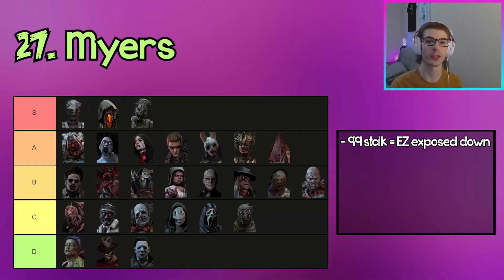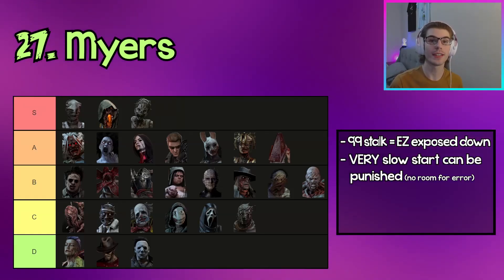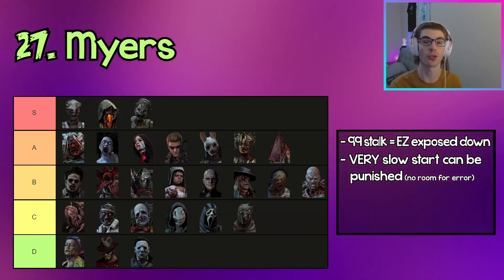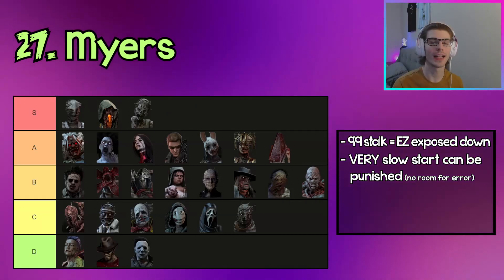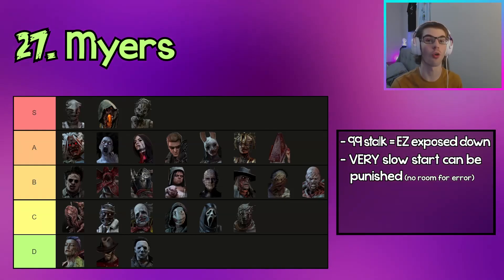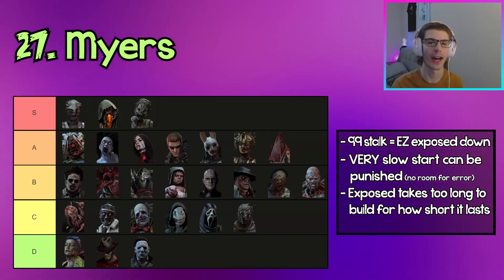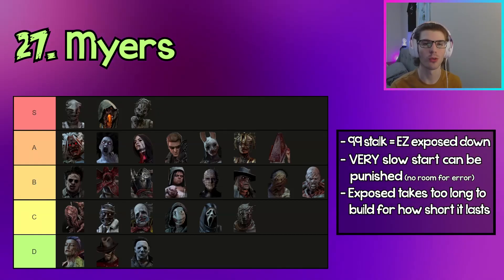The next killer in D tier is Myers. Like Ghostface, if you 99 your stalk meter and catch a survivor by surprise up close, you can get a guaranteed one-shot down with your Exposed. His Exposed has snowball potential late game, but he's super slow in early game trying to get from tier 1 all the way to tier 3. You have very little room for error at the start, and the main problem is that it takes too long to build up his power — and once you do get Exposed, it lasts too little time without add-ons.